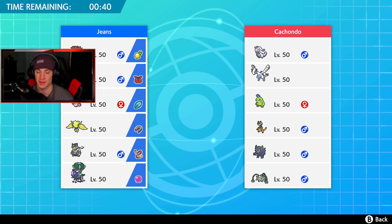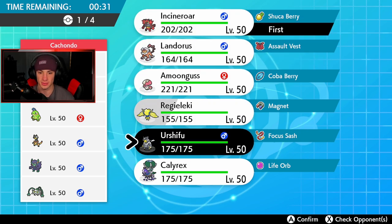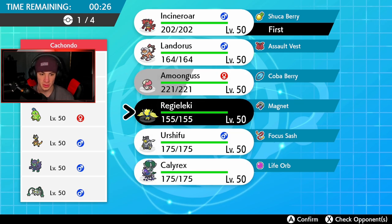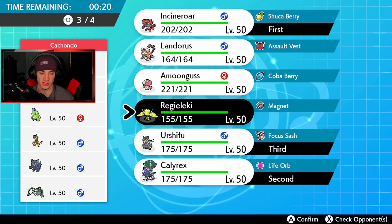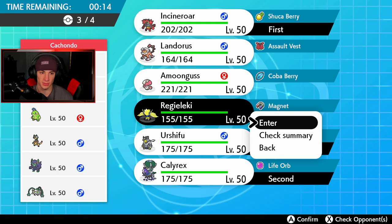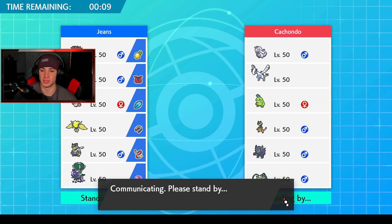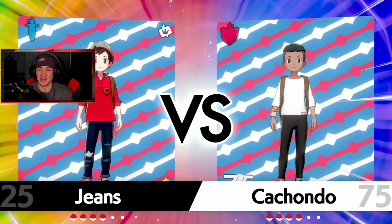Intimidate could be pretty good here - he has a few physical attackers but mostly special. I'm going to lead Incineroar because I have Snarl on him. We're definitely going to bring Calyrex and have some fun. We'll go Calyrex, Urshifu, and bring Regilecki in the final spot. Regilecki is going to be pretty good up against the Lugia and Politoed. Let's get rolling and try to get ourselves a win to get this video started! I changed the music up to the Zacian-Zamazenta theme, so we're getting some hype tunes going today.